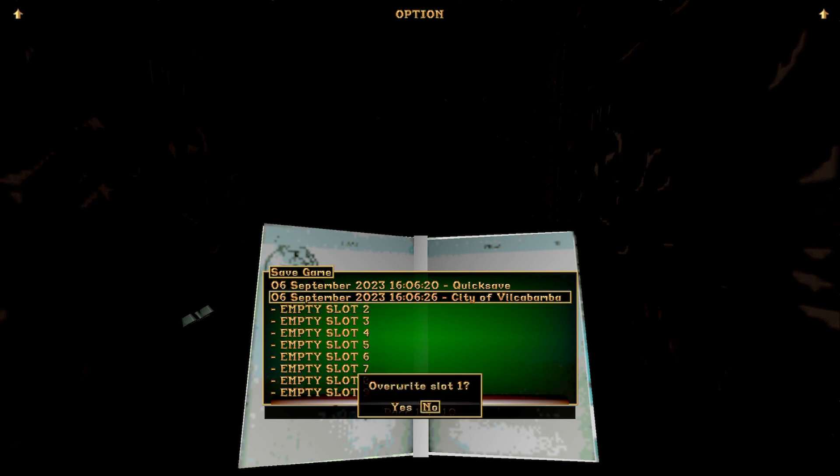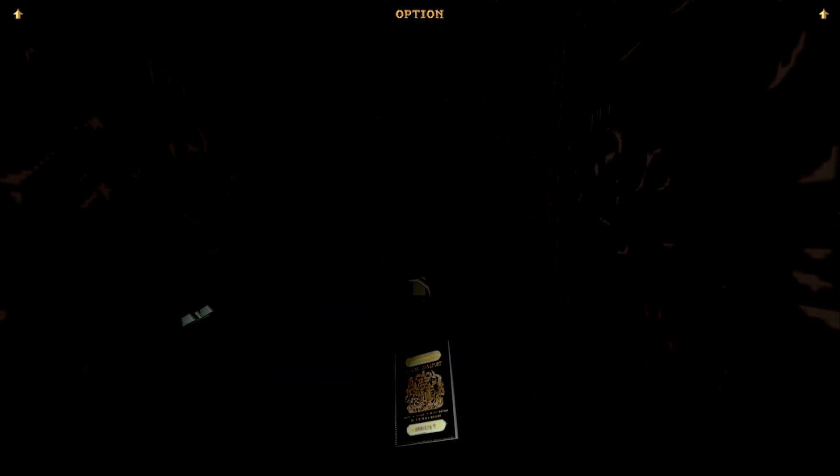With the timer set, it will require you to press and hold the action button from 1 to 5 seconds, depending on what you decide is best. This will confirm the save that you want to write to the selected slot.